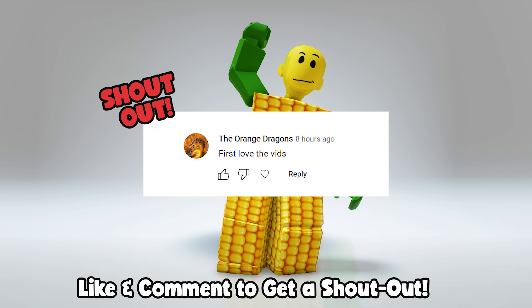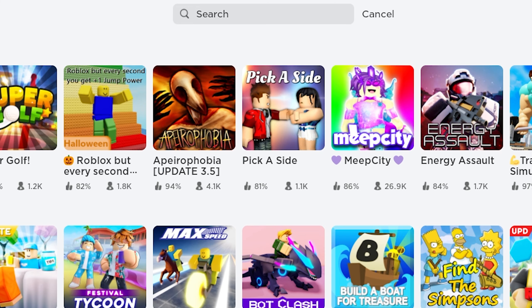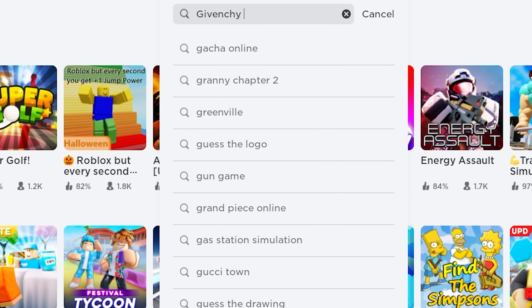Shout out to the Orange Dragons, Ariana, and Rafa — let's go! First, search and join this game called Givenchy Beauty House. This first icon — yes sir — to get the free husky backpack, all you need to do is score a total of 450 points in the ice skating game.